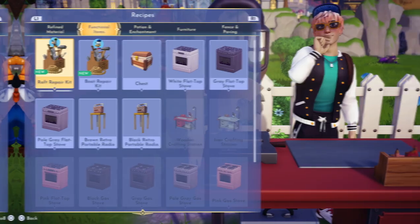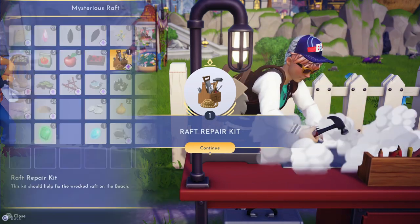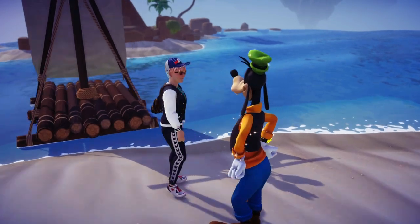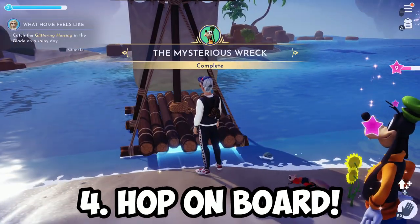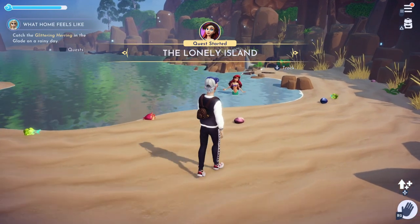So once you have gathered all the required materials, craft the repair kit and continue the quest from there. You'll eventually be able to repair the raft with the repair kit you have just made, and that leaves you with one final step which is to interact with the raft to head towards a mysterious island. It is at this island that you will finally find Ariel.